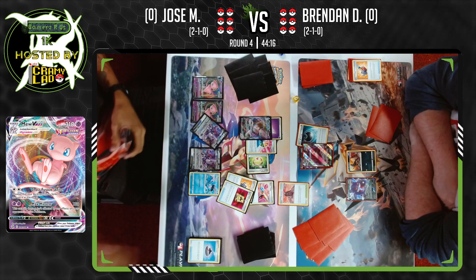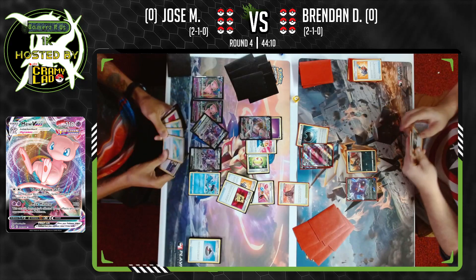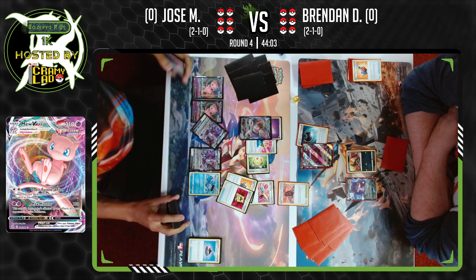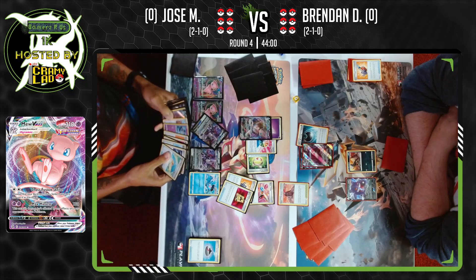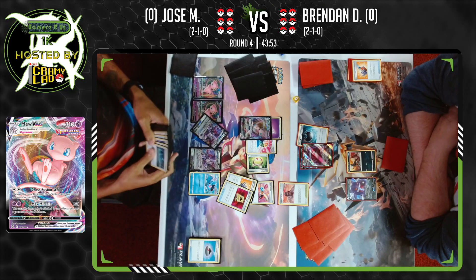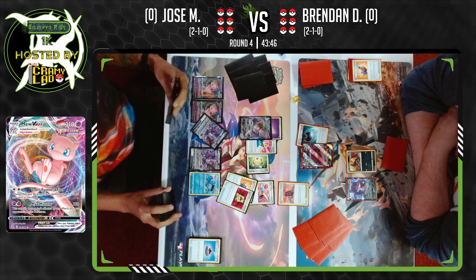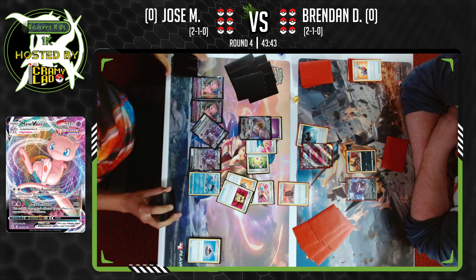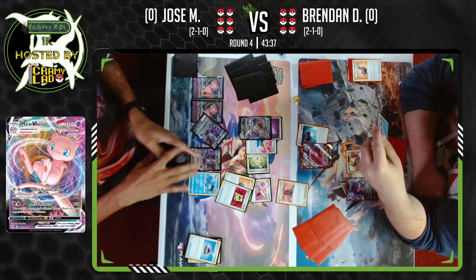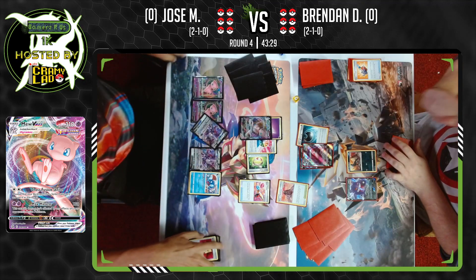Cram-O-Matic discarding the Battle VIP Pass. It looks like Jose hit heads off cam, searching his deck for any card. Old Cemetery looks like it's finding its way to the front, and so is the Huntail — many decisions for Jose. Jose trying to decide what is better and what will do the most for his board. Brandon says, 'Let me read that thing. I've never seen that before. Oh, it says my attacks cost one more. Rip. I have to now dedicate three Houndoom effects to this.'